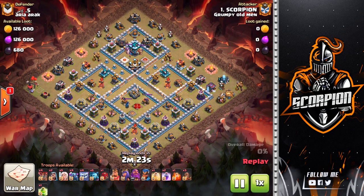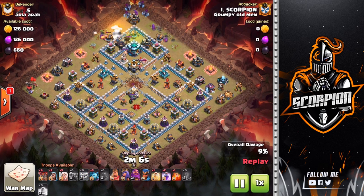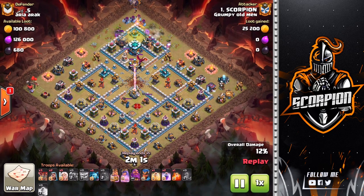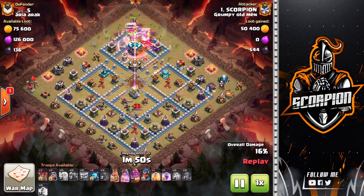Into the attack now — I start off by dropping the quad quake, open up all these walls, and then place the jump spell, starting with that initial funnel. I also bring a balloon directly behind the yetis before dropping the healers — always important just in case there are any spring traps around the town hall section. You'd rather have those spring traps hit the balloon. As you can see, two spring traps go off and I save two healers there.